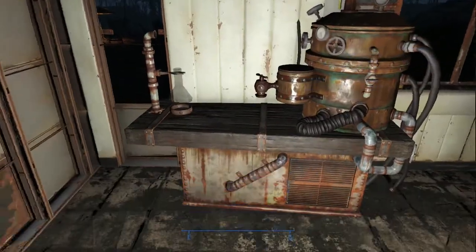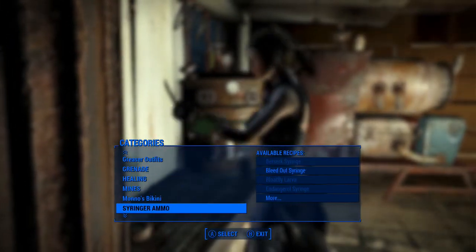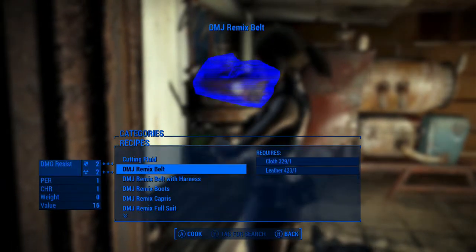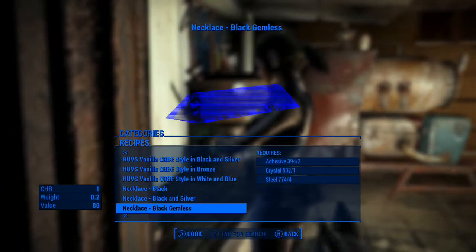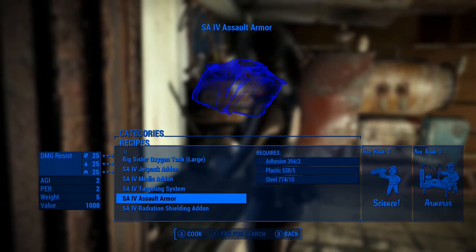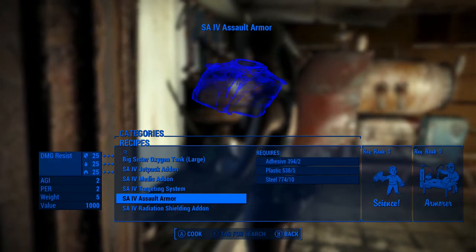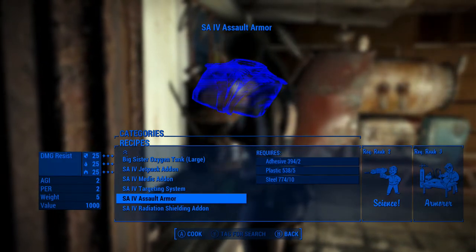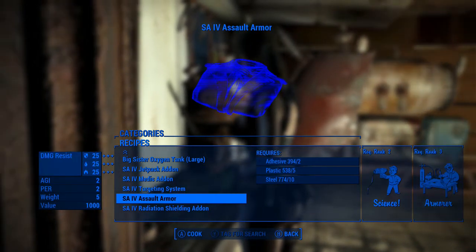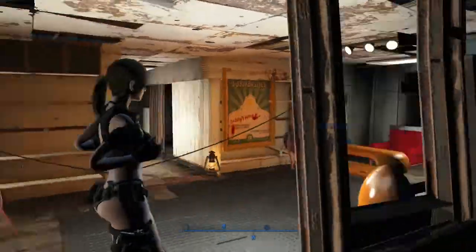In order to get the armor you come to a chemistry station. You need Science 2 and Armor 3 — go to utility. The armor itself, when you first make it, will look like this.